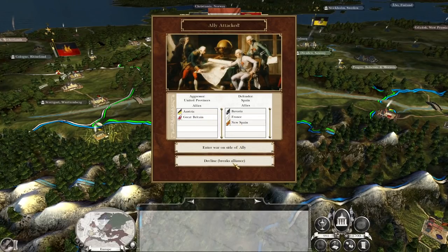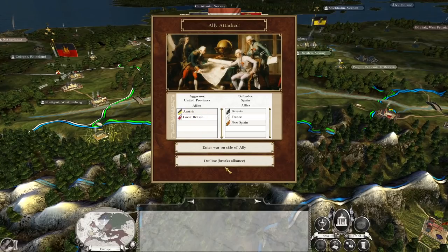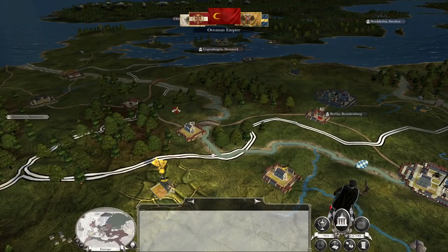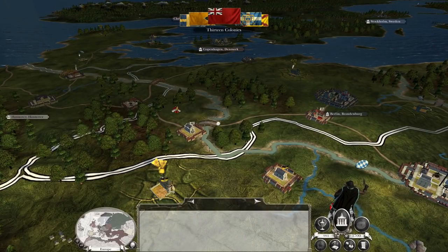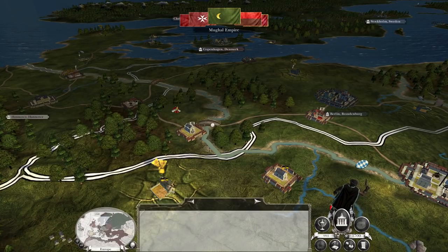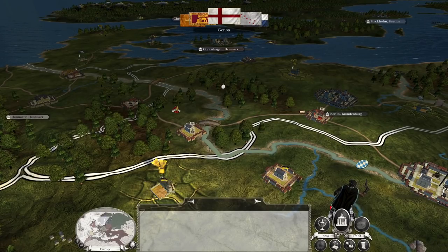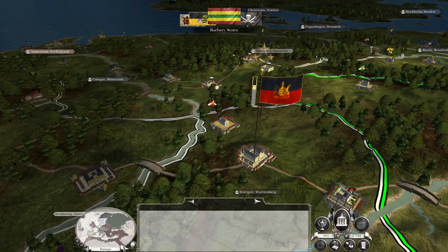Going for plug bayonets, canister shot, square formation — that's the right way to go. Getting the barracks going to start recruiting good infantry. An event: the United Provinces has attacked Spain, which would potentially pit me against Austria. I'm going to decline and break my alliance with Spain. It's an ally-attacked call — since I'm allied with Spain it's nothing to do with Austria. I decline — I do not want to be involved, I want to keep Austria sweet for as long as possible.